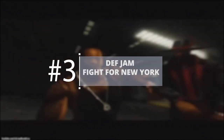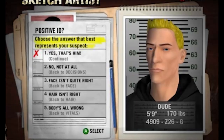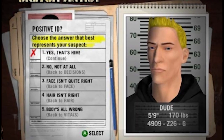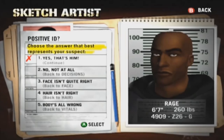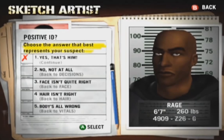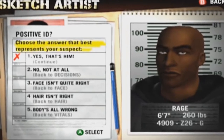Def Jam Fight for New York: It's a game all about taking famous rappers and musicians and having them duke it out in the streets or in bars. Yet for some reason, in the story mode you have to create your own character. The way it's done is frustrating too, as certain facial features don't appear until you've selected them, meaning this person's face will be staring at you with eyes and a mouth but no nose until you've selected one from the list of pre-made models available.